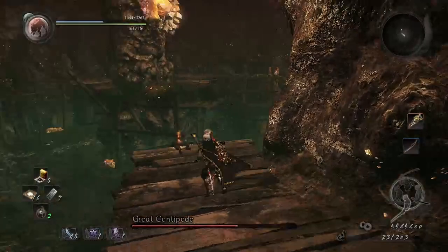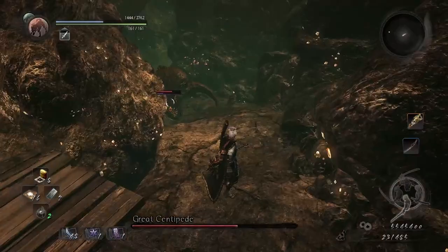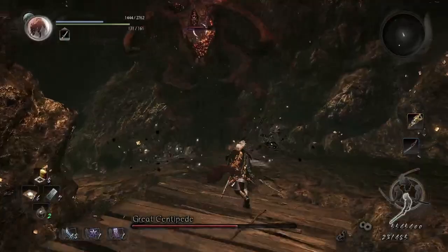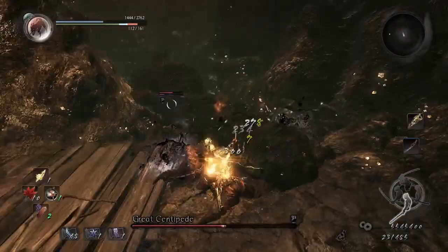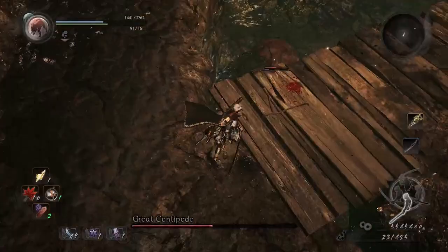You have to destroy its parts. If you block something, go. You can also use a low stance — it's faster in low stance — and keep blocking.